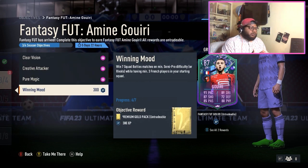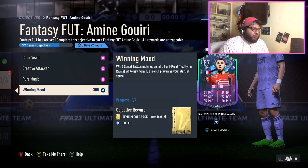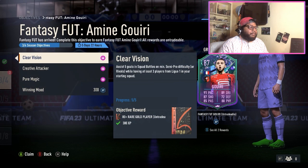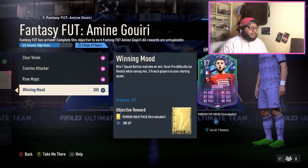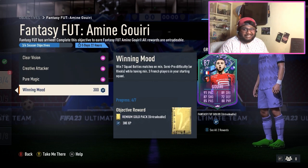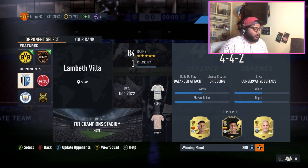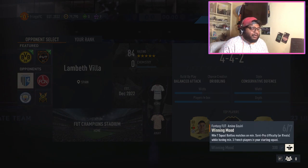I don't know if I want to play another game with him, but we'll play two games in this video. As you can see, we have completed three of the four objectives needed to get this card. The last objective is 'Winning Mood' — I've played six games and won six games, so I just need one more win. Also, to complete the Winning Mood objective you need at least three French players in your starting eleven, so I made a separate squad for that.